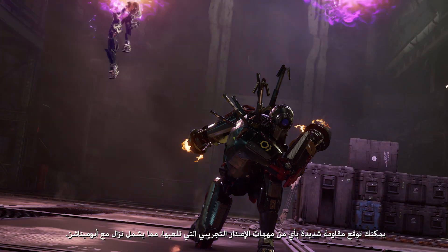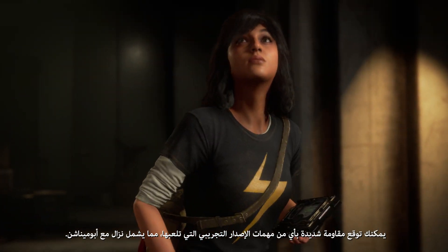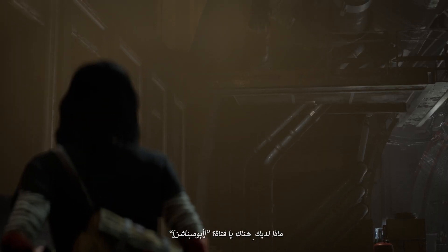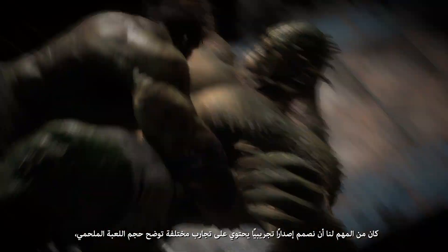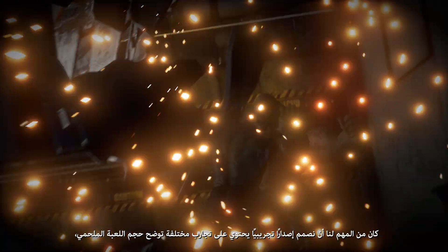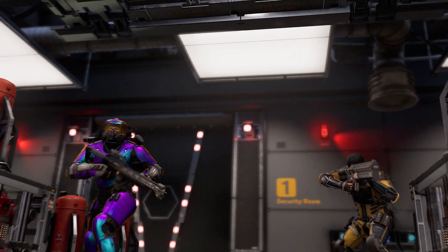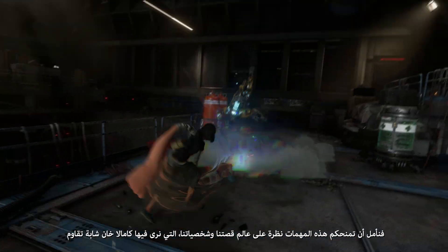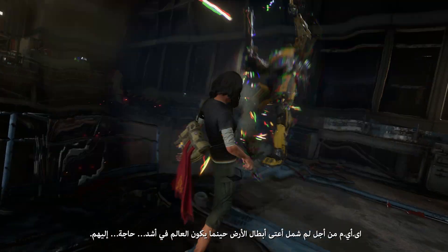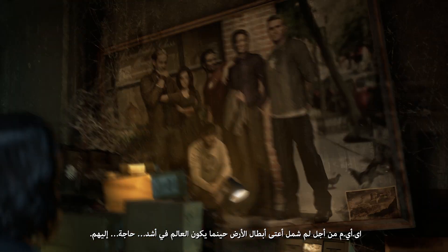You can expect heavy resistance whichever beta missions you play, including a showdown with Abomination. You should test everything that you've learned so far. It was really important for us to create a beta with a variety of experiences that show off the epic scale of the game. These missions give you a look into the world of our story and our characters, which sees a young Kamala Khan stepping up against AIM to reassemble Earth's mightiest heroes when the world needs them the most.